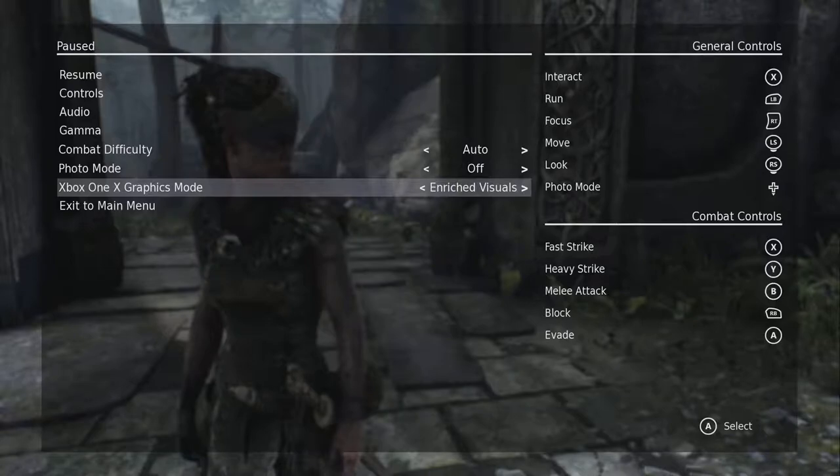I'm going to just show you a little bit of the differences of what you can do. Gears of War 4 also has this feature — Xbox One X enhanced games can do this. So if you look at this, I have enriched visuals selected. Here are the three modes. Enriched visual mode has increased richness throughout the experience, such as additional foliage, fog, foliage density, shadow quality, and higher resolution textures.